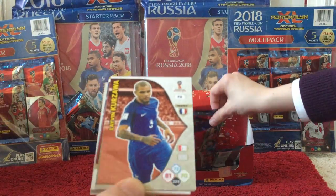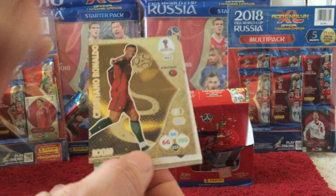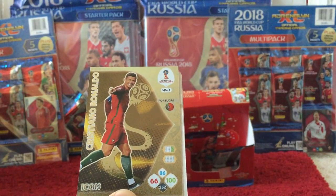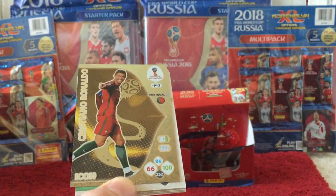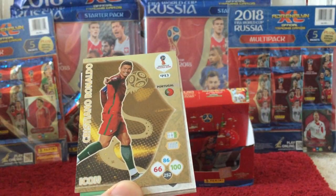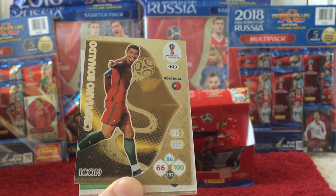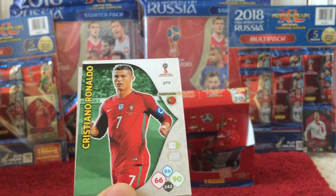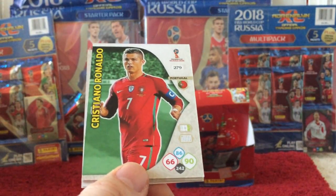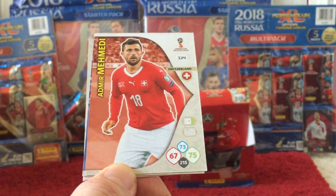Then we have Kozawa, Costa, and then we have a Cristiano Ronaldo Icon card for Portugal, card number 443. We were really beginning to fear that we might get no really cool pulls from this box, but there we have a Cristiano Ronaldo Icon card, which is pretty epic — you can see the design on that looks pretty amazing. And then we have another Ronaldo card immediately behind that — I think we need both of these cards. So that is a very nice pack indeed.